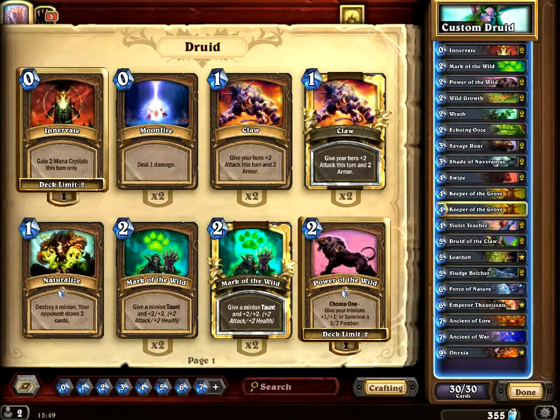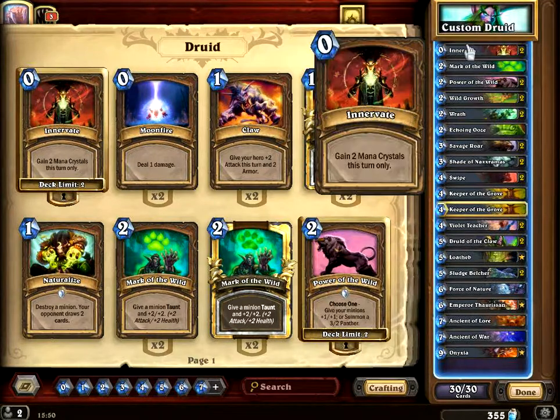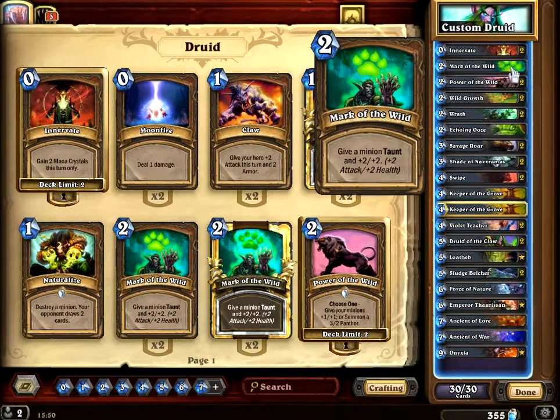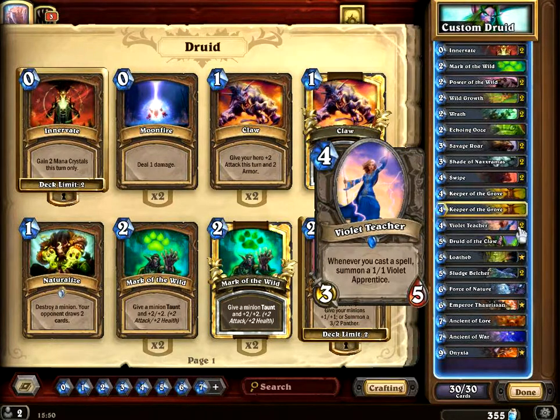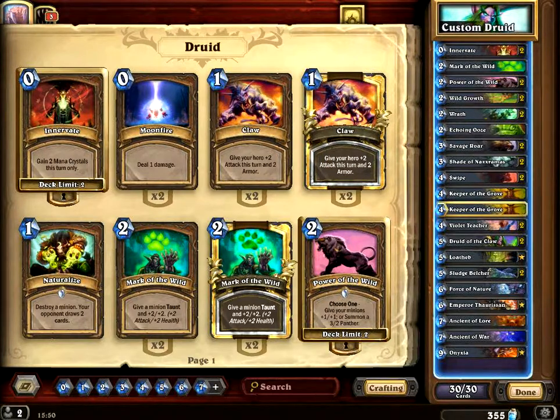Hello, I want to show you this deck. It's a Token Druid with Onyxia, the main finishing card of this deck. The idea is to create tokens that will be strong enough and quite a lot with Violet Teacher, and combined with Savage Lord will deal damage in the end. Let's see some games.